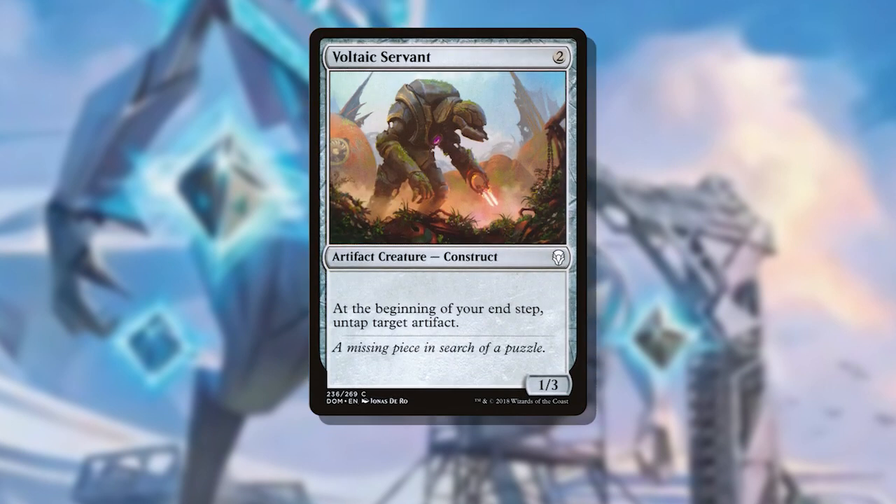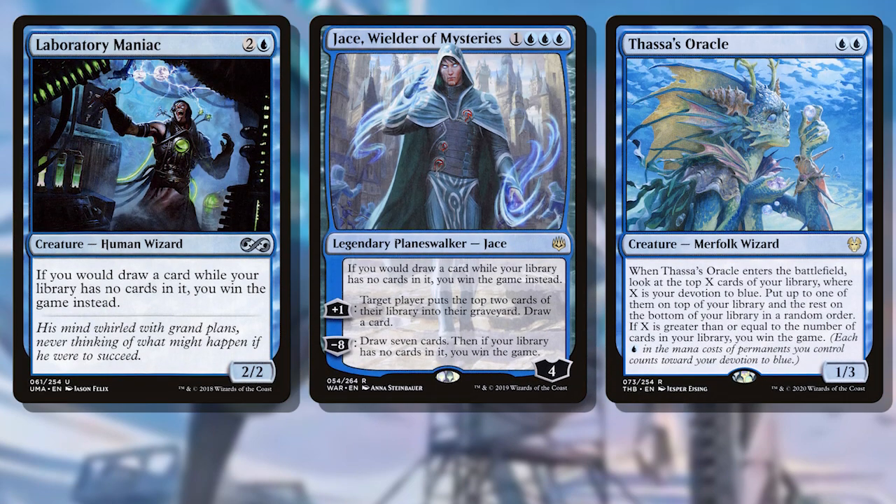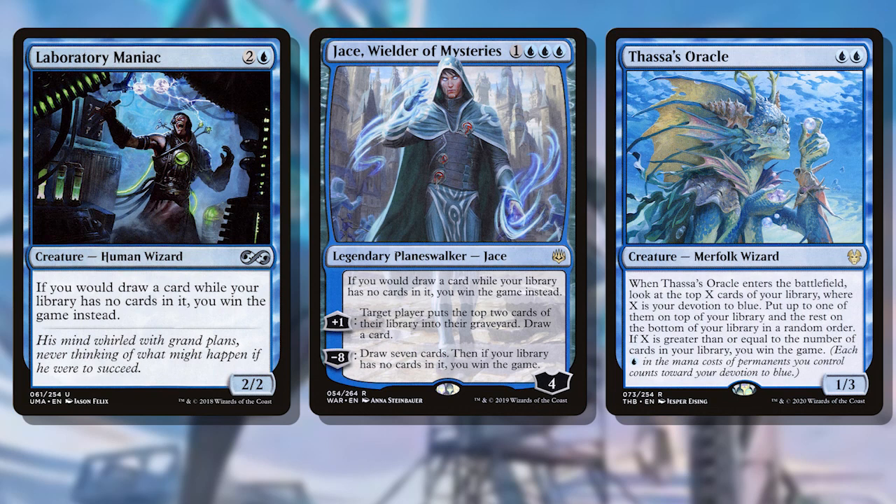Voltaic Servant makes a fine include too, at least getting us one additional activation out of our commander at a baseline and potentially untapping another creature or mana rock to cast other spells on opponents' turns. Now, being that we have the potential to draw our whole libraries, we could include win conditions that let us do that as a path to victory — Laboratory Maniac, Jace Wielder of Mysteries, or Thassa's Oracle. But that's a path that some players and some playgroups don't appreciate, so use that at your own discretion.